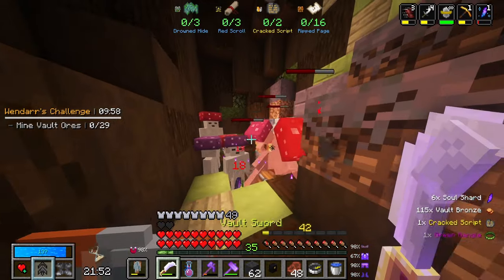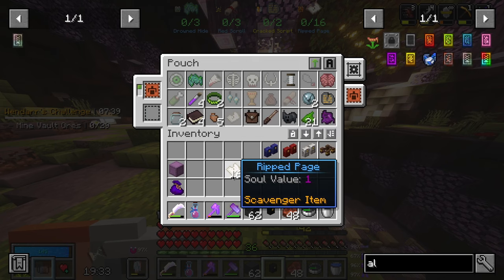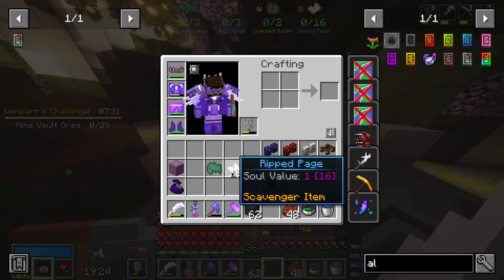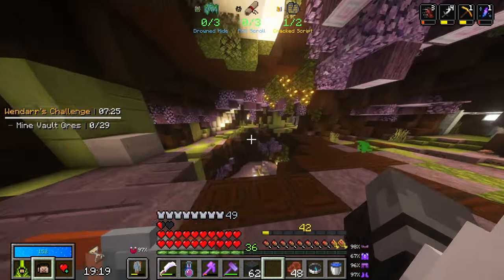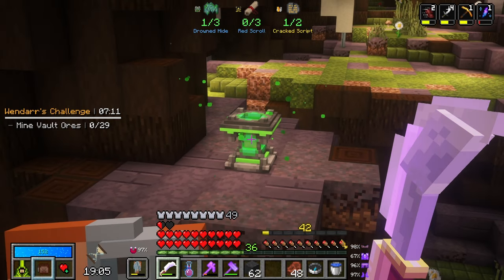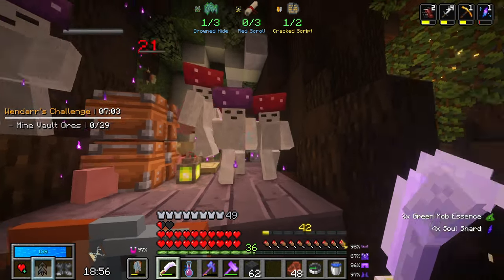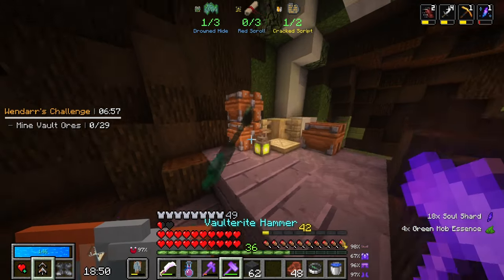Got a cracked script right there — not bad at all. We have exactly enough ripped pages, one cracked script, still no red scrolls, and only one drowned hide so far. I'll go ahead and submit these ripped pages so they're done and we can see a progress bar as we go. It seems like there's one of these in every room — I feel like that wasn't the case before, maybe it's been updated.